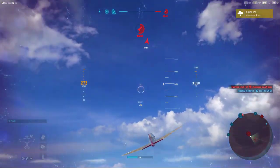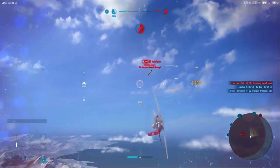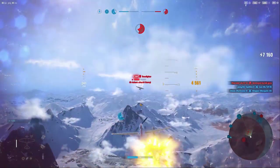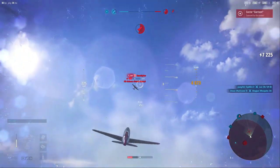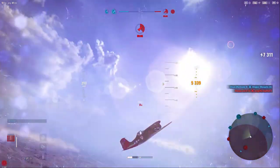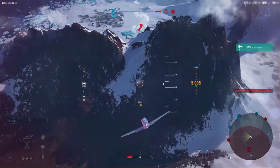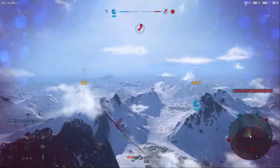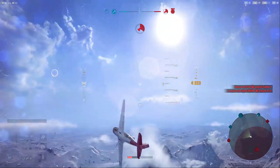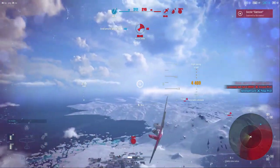Trying to get up underneath this heavy. The Beaufighter has a nasty tail gunner — knocked him out. Helping our bomber get a little bit more survivability, and now we're going to vacate the area because I do not want to get hit by any more AA fire. Changing our altitude and heading slightly so that as the AA starts to predict where we are, we're maneuvering away.